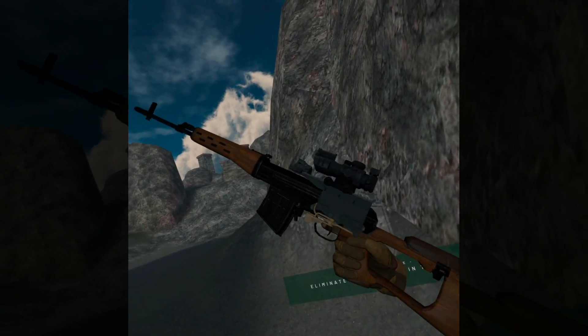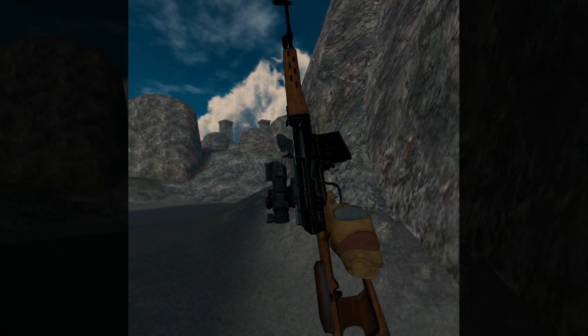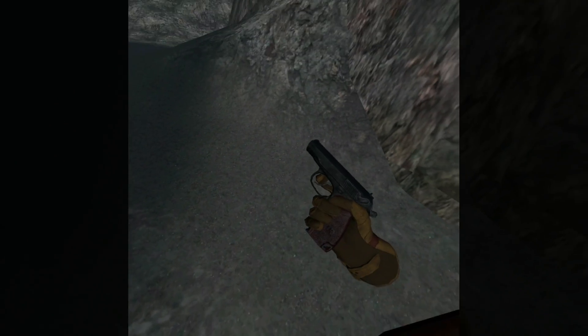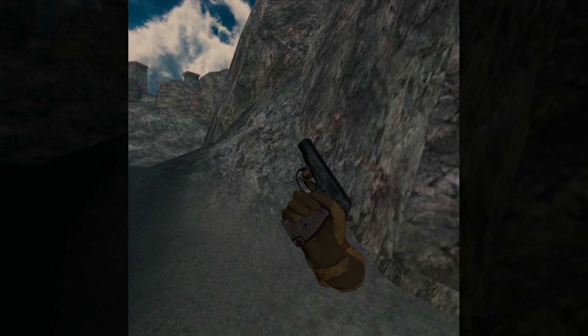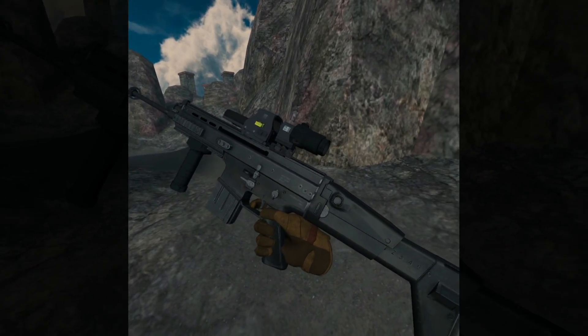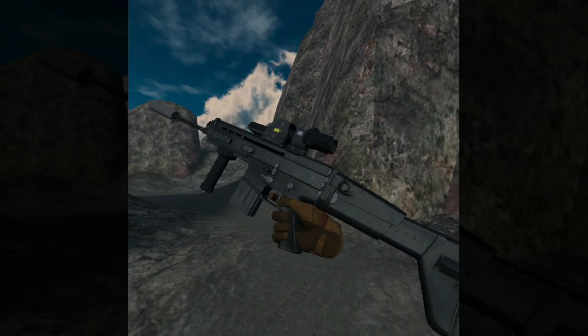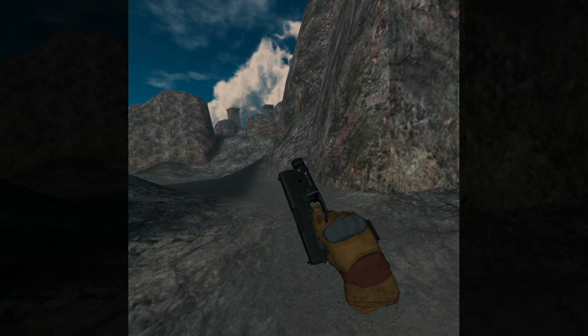This is Fallen Isle, so this is the SVD — love the detail on the wood. And that's the little Makarov, little pea shooter. So that's the Mark 17 from the sniper class with the x2 scope — one of my favourite weapons. And there is the Glock with a laser.